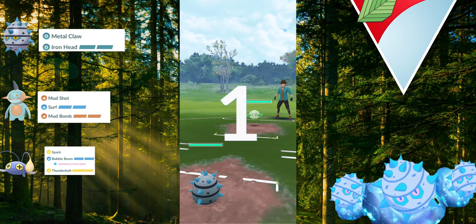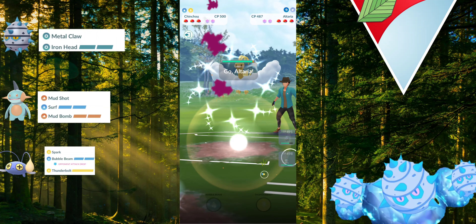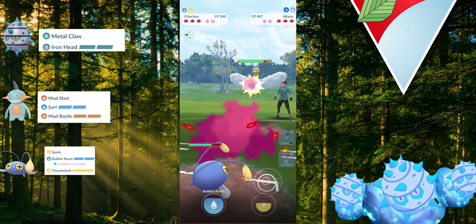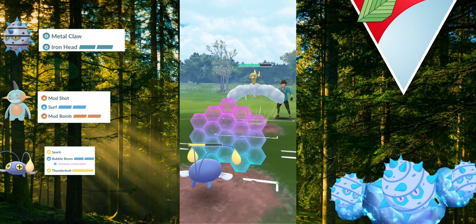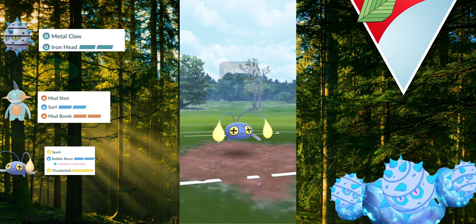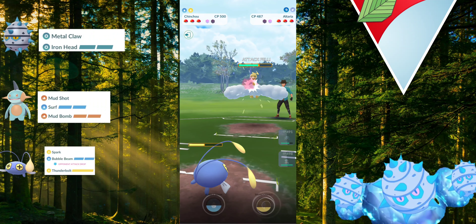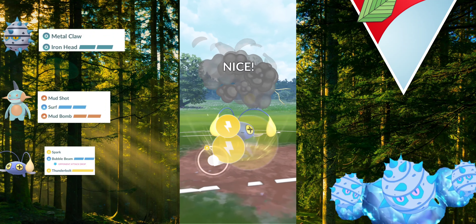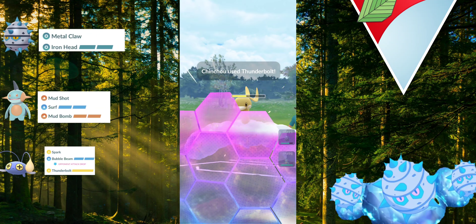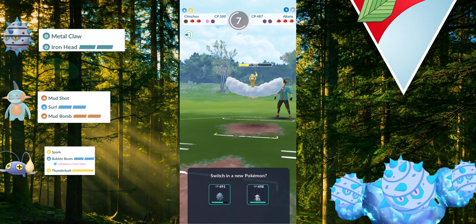Up against our next dream lead — you absolutely love to see it. They stay in for four Charms but then swap to Altaria, so I go directly into my Chinchou. I build up to the Thunderbolt and go for a Bubble Beam bait, forcing a CMP tie — I still shield this resisted Sky Attack, though it still hurts Chinchou since we've been farmed down by Dragon Breath. I go for another Bubble Beam bait and get the shield — amazing. I go straight for the Thunderbolt, but they shield and farm us all the way down, giving them a loaded move. Now I have to come in with Marsh Tomp.